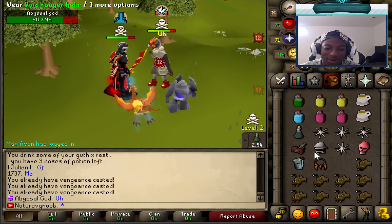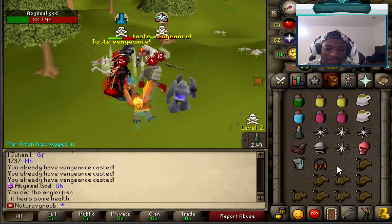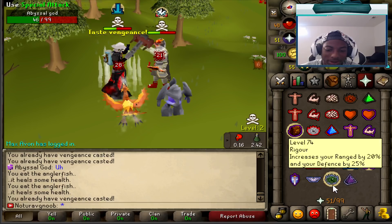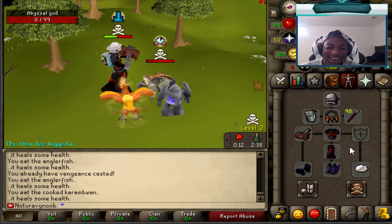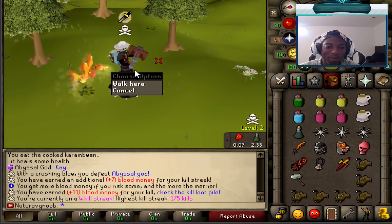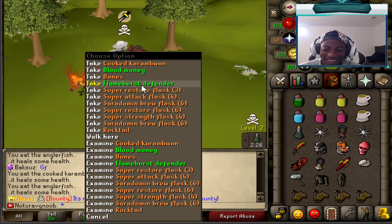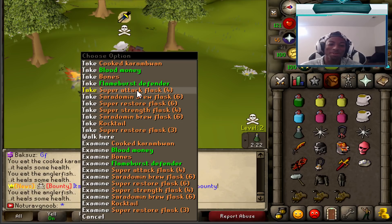Nice one, but I combo-eat, tick-eat right at the right moment. We can hit that — 78! Oh my god. Down goes Abyssal God. Oh, we peeked a magma helmet! Dude, he had a lot of risk right there. Jesus Christ. Ha ha ha. This setup's too overpowered.